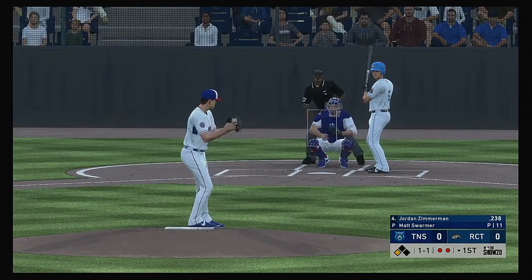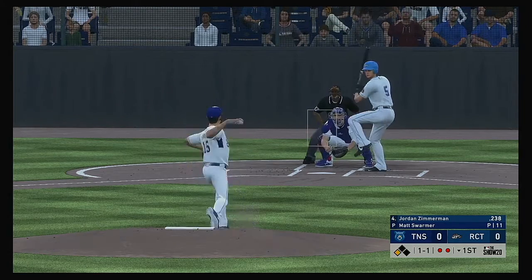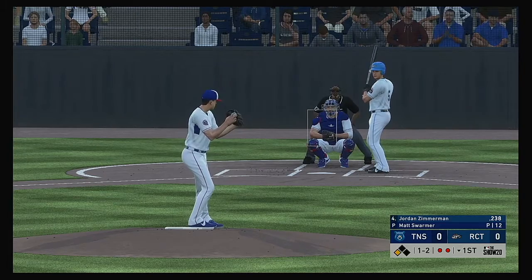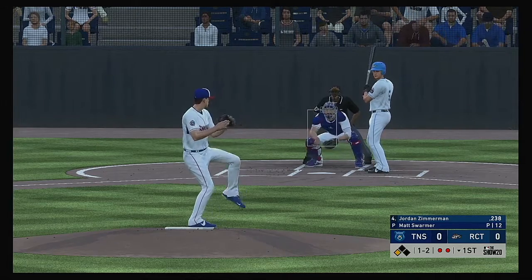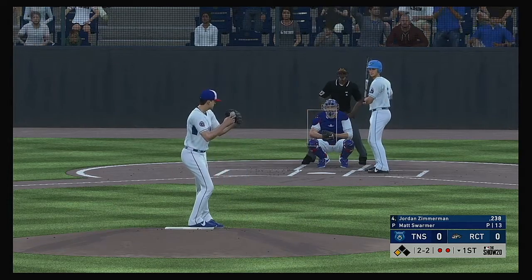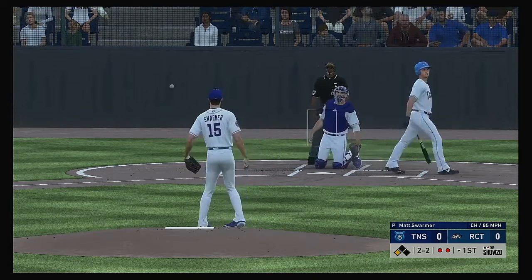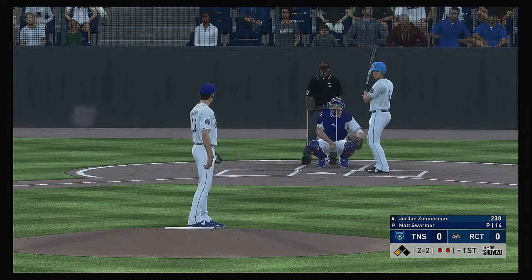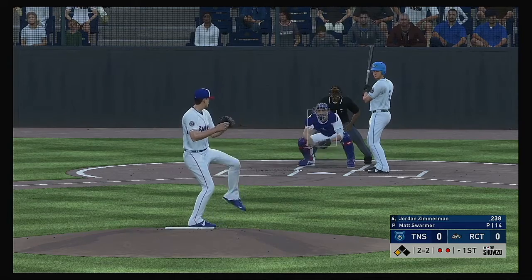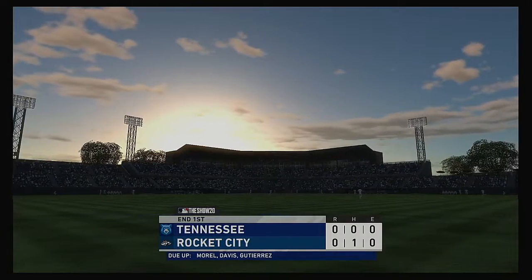Now at the plate: Jordan Zimmerman, a guy looking to break out in a big way — hasn't been getting the results he or his club have been hoping for. Swing and a miss on the fastball, it's 1-and-2. His pitcher is feeling the flow right now with really nice mechanics. Two outs in the first, man on third. Swing and a miss at a big breaking ball, and that's how the inning comes to an end.